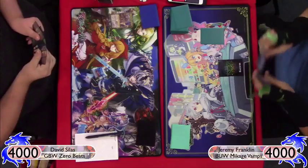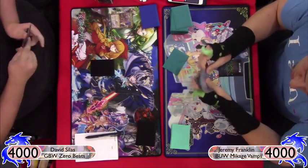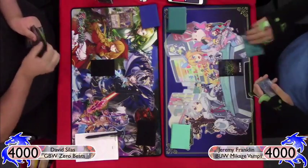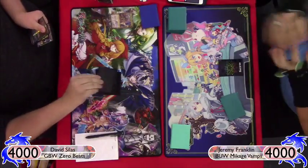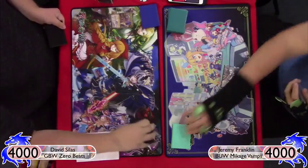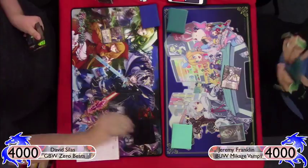Looking at my hand: Space Time Anomaly, Power Absorption, Rinka — feeling pretty good about all of those. I don't really need Magic Sweets right off the bat, and I also have Umashima Taro, which is fantastic for a strong start for Mikage. I decided to be on the play here.